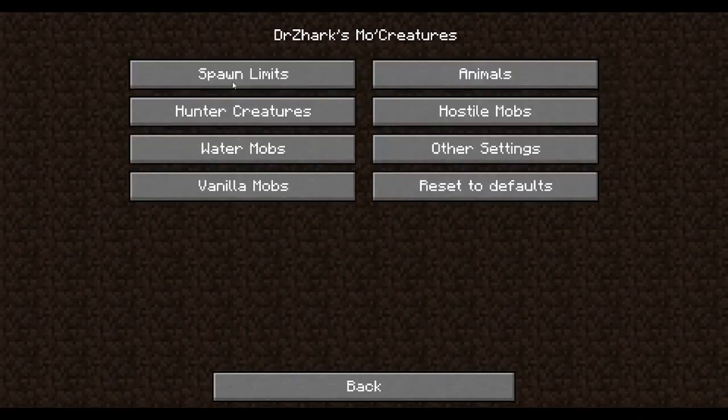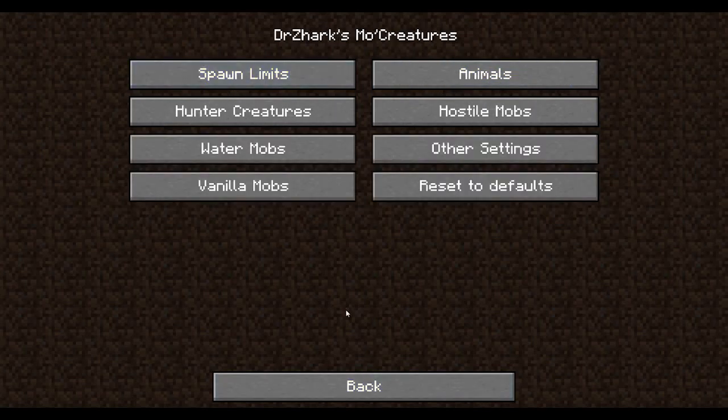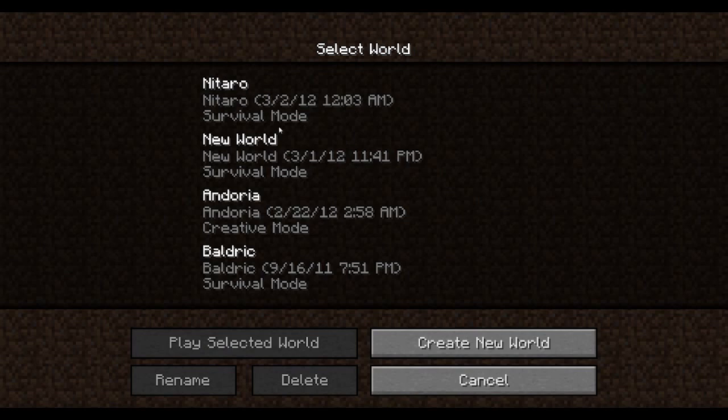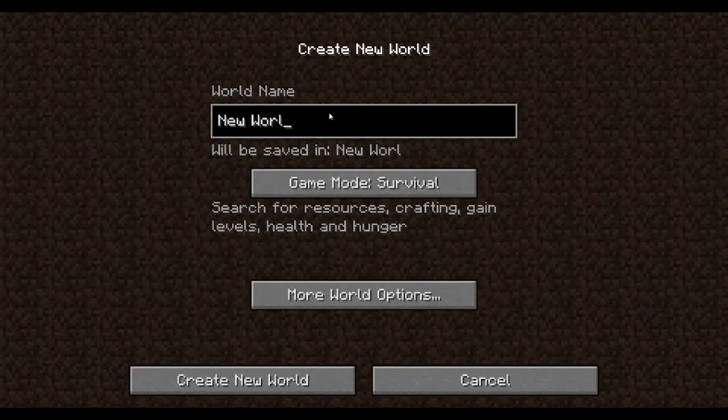One thing I do want to mention with Mo Creatures: I changed some of the spawn settings — I changed this down by 10 and this by 5, because in my test world there were just tons of creatures everywhere and I didn't want that many. I also told it to change the vanilla spawn and have less frequency for skeletons because they annoy me. I increased the zombie and creeper frequency to make up for the skeletons being less. I would turn them off completely if not for the fact that that would be pretty lame. So let's go ahead and delete this world.